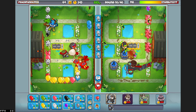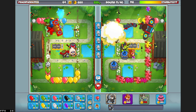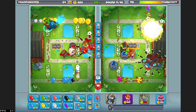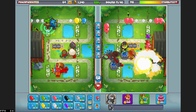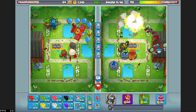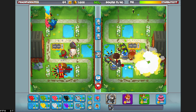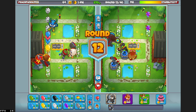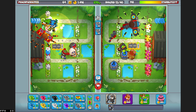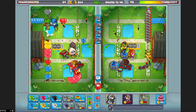Once we unlock some powerful camo balloons at the twelfth round, I think camo regen leads should be very powerful. We'll send a little bit of this. It doesn't matter if we're spending a lot of money — we'll get it back, surely.